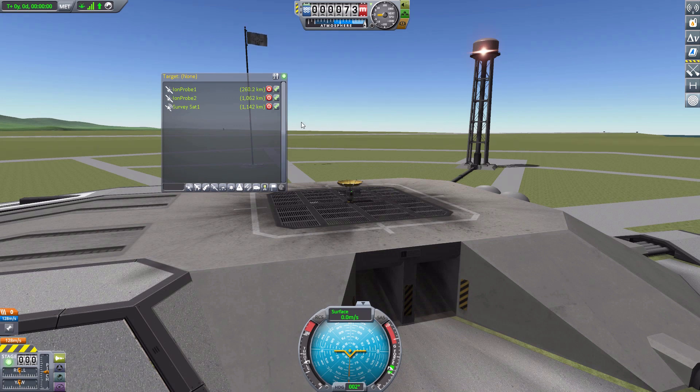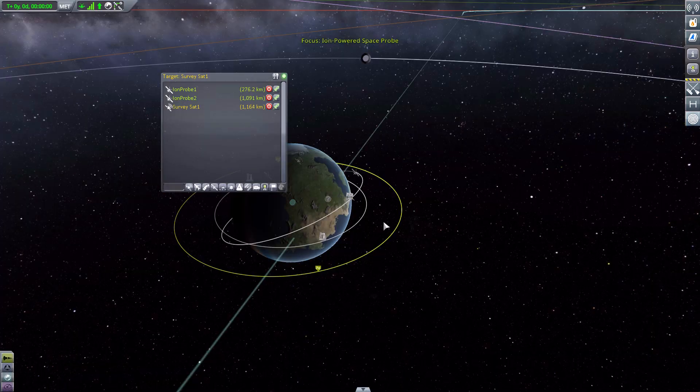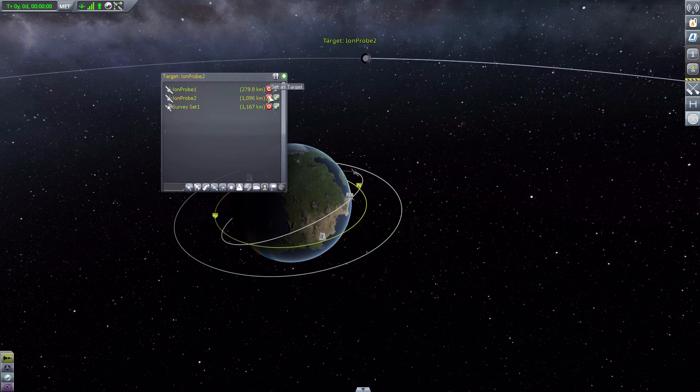In the list we have the ship names, our distance to them, and two buttons: one to target and one to switch over to controlling that vessel. So if we target this survey satellite here, we now have it shown at the top saying we are targeting SurveySat1, and SurveySat is highlighted in the list. And if we go into map mode, you can see we are targeting that orbit. Switching to any of the others updates it accordingly, which is very handy.